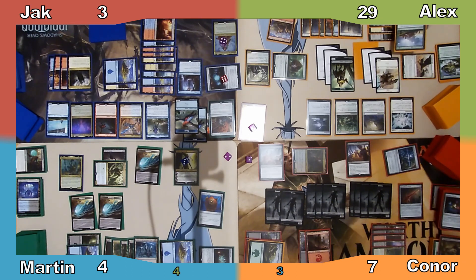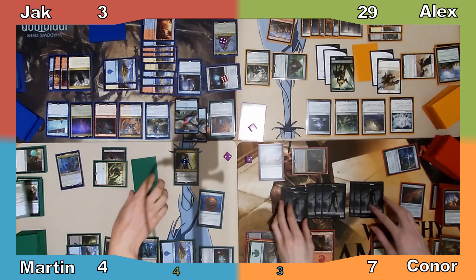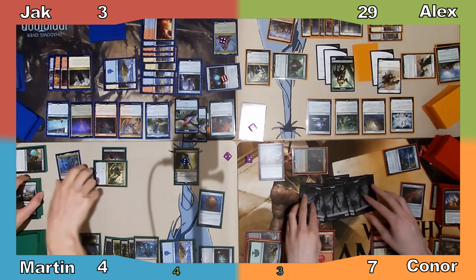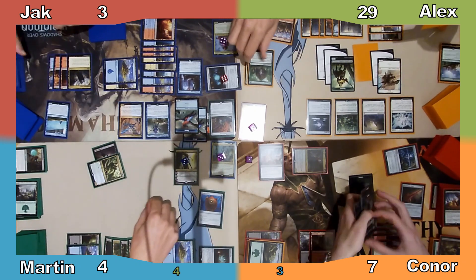Against the rest of the table's better advice and sound reason and logic, Connor accepts this deal. Momentous Fall resolves — I draw 4 cards — and Nightmare Unmaking exiles all creatures on the board, apart from Sagu Mauler, the Mauler clone, and Crackling Drake.